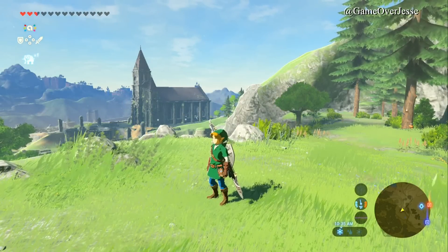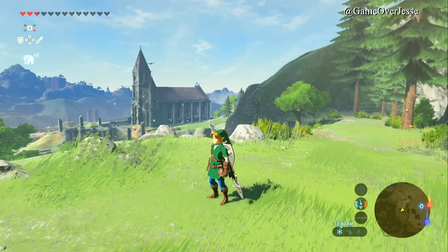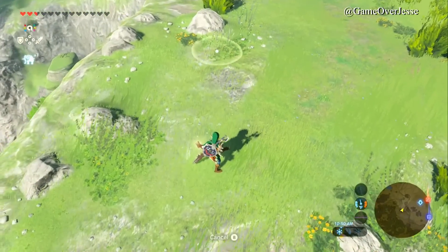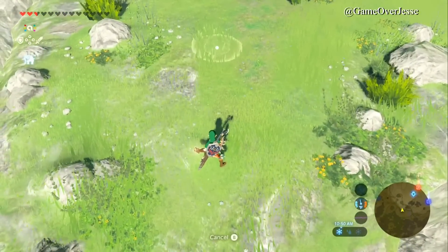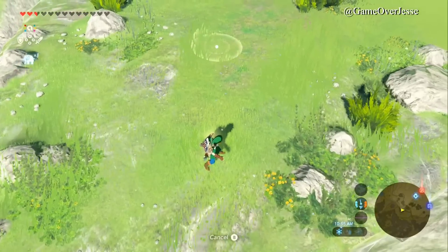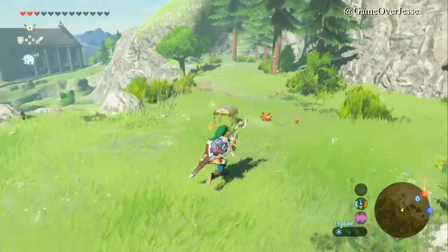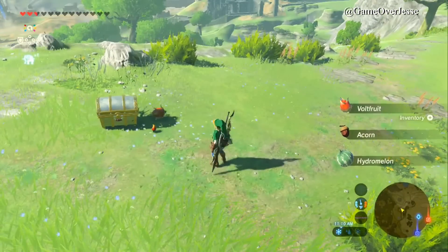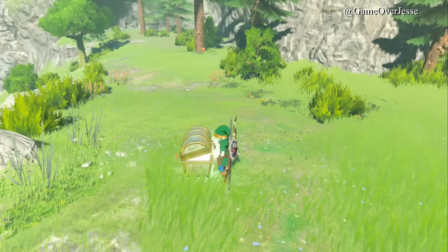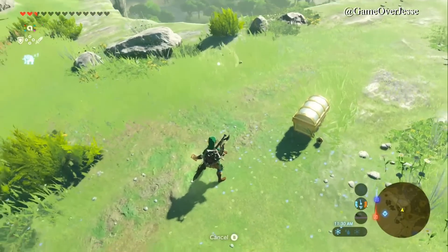Being able to play through Breath of the Wild as your favorite version of Link is possible, and it's just a bonus that Nintendo didn't have to do but did, and it makes it that much better. There are rumors of a shop somewhere in the game where you can purchase all of these different tunics, but I haven't come across it. The only way I know for sure to get everything is by using your amiibo - here we tap the Smash Brothers amiibo.